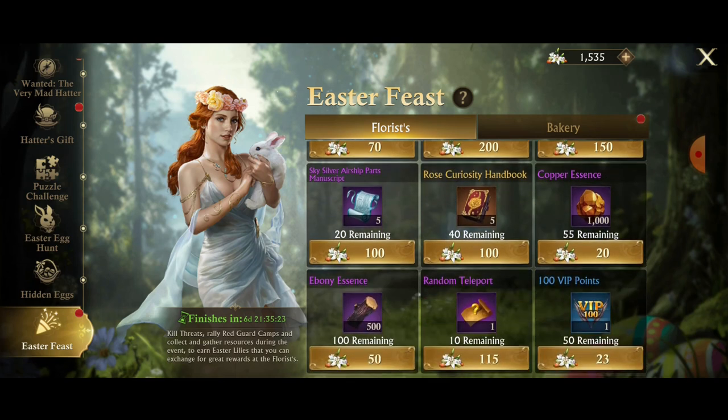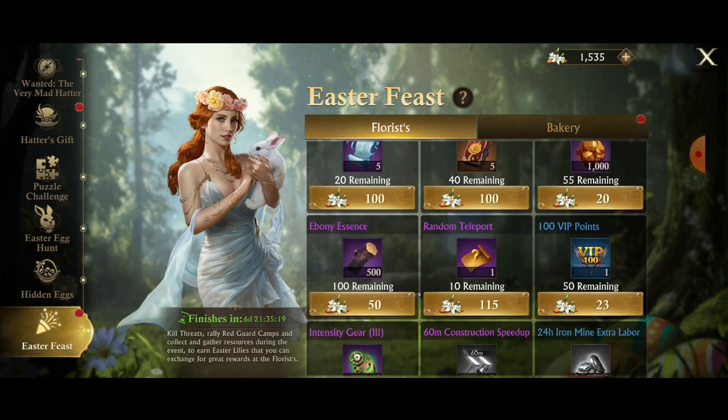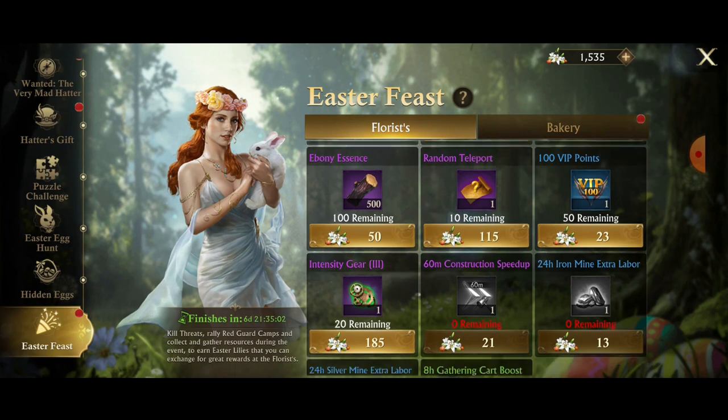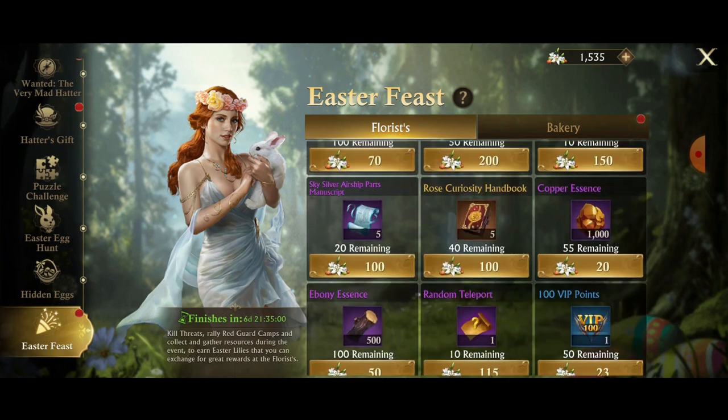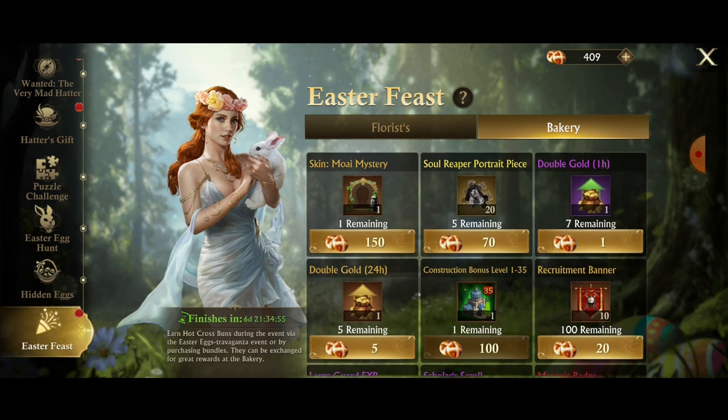Just wait for UAC to get some sky gold. I will be buying all of the copper essence, the ebony essence, the teleports, and probably the VIP. I'm banking that up for the future — if they ever decide to increase the VIP levels, I'd rather have a stockpile of hundreds of thousands of VIP points instead of having nothing. Now let's get into the bakery and explore the options.